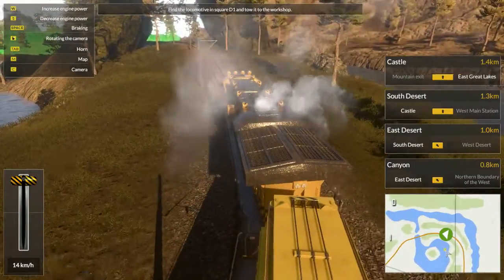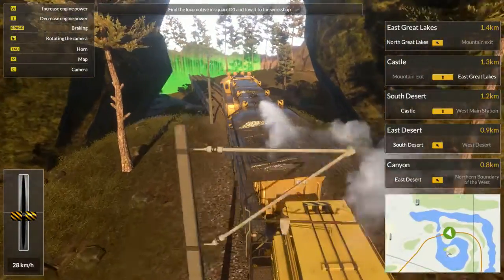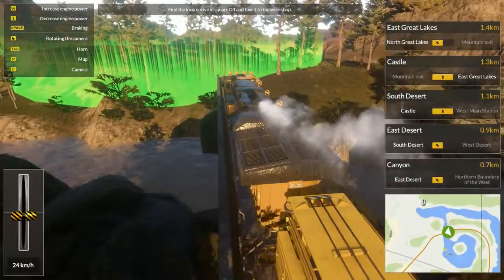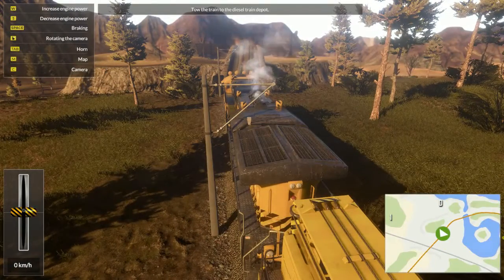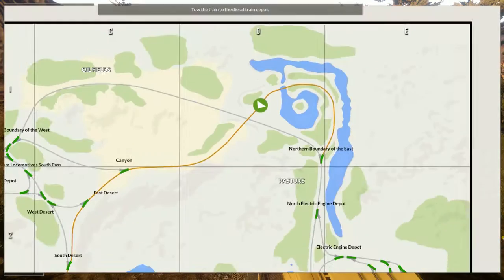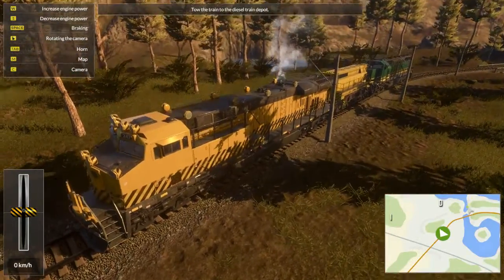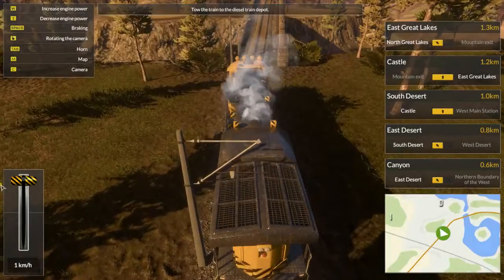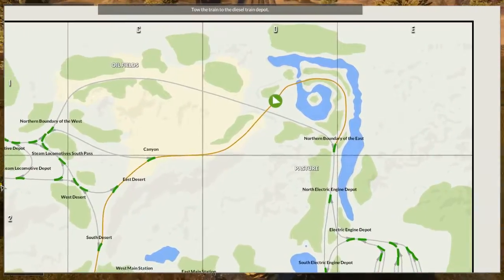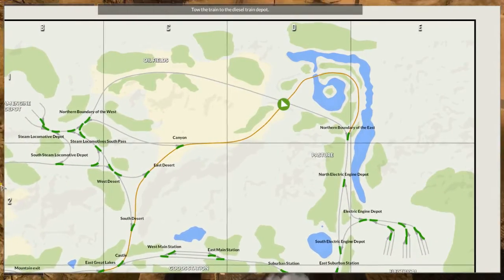I'm not sure if I can speed into it or not — I don't think I should. We're just going to go into this green circle. And there's the train in front of us. It automatically hooks up by the looks. So all we have to do now is make our way back — can't go back the same way, don't want to go in reverse. There it is, hooked up behind. We'll go forward and work our way back down through canyon, east desert, south desert, castle — so as long as we're going towards castle we'll be okay.